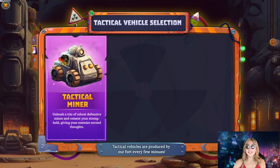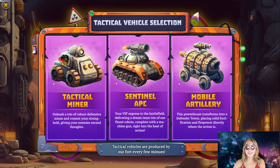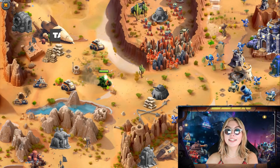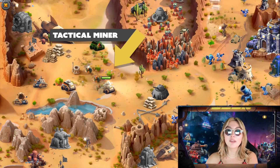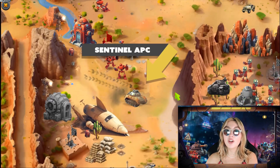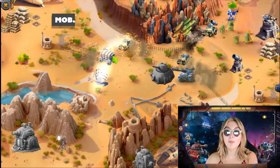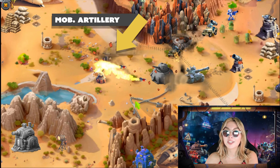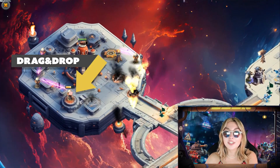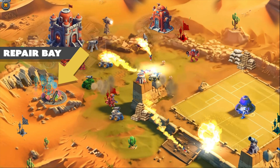To get you started on each level, you can choose one of three tactical vehicles. These will be auto-produced at your fort every few minutes. These include route tools like the tactical miner for mining fields and busy roads near your base, the sentinel APC which lets you deploy a trio of battle robots and a mobile machine gun wherever you like, and the mobile artillery that lets you deploy artillery guns to bolster your defenses. You can drag and drop artillery around the perimeter.